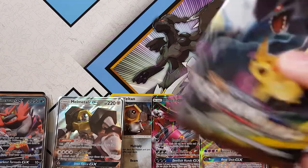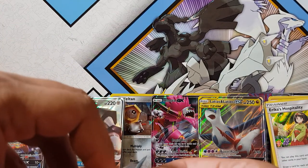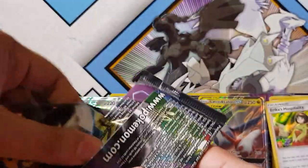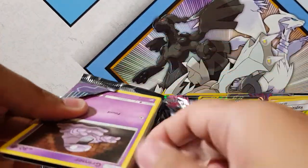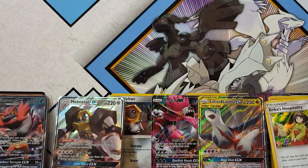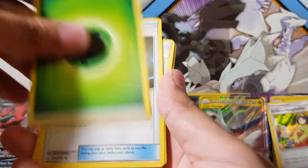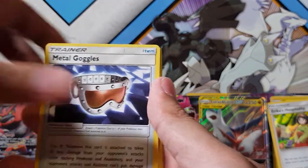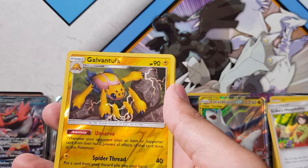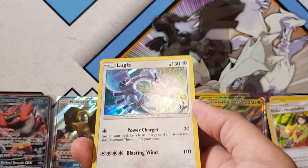Last pack - lucky last! Come on baby - secret rare, secret rare, please! Come on baby, let's go - Pokemon Communication, let's go! Hype is real, I'm feeling this one right now! Galvantula and for the rare we have - oh - Lugia holographic! And there we go guys, not a bad end - not too bad.